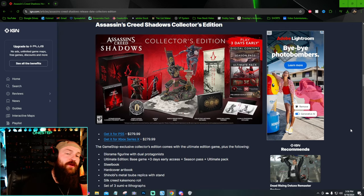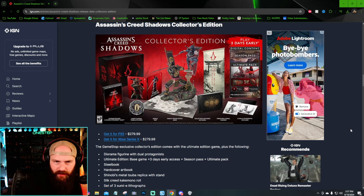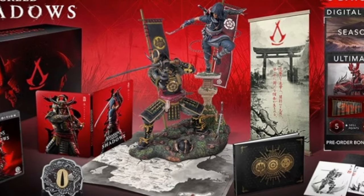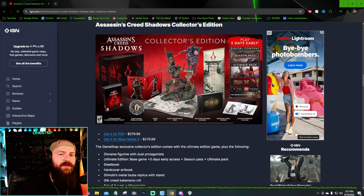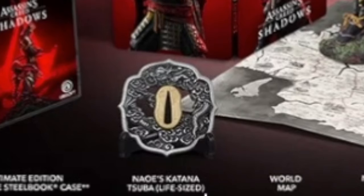Now we take a big leap from the Ultimate at $130 to the Collector's Edition at $280. The Collector's Edition includes everything in the Ultimate — season pass, gear, skill points, photo filter — plus a lot of physical items. You get a statue, a steelbook case, the big collector's box, a metal shuriken replica with a stand, a world map, a collector's art book, a creed wall scroll, and lithographs.